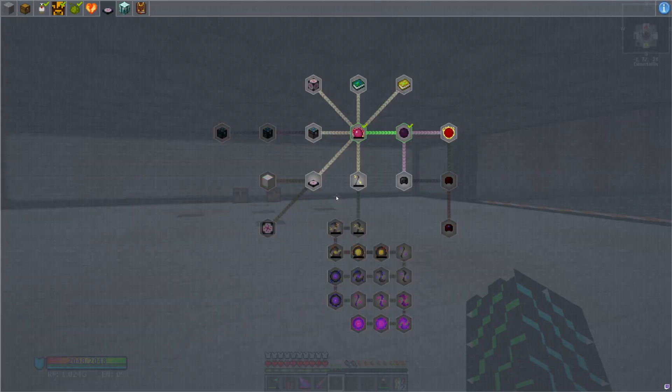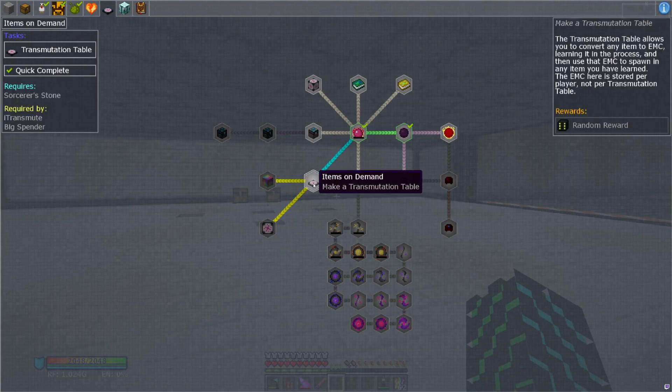The main reason we need to push through and get to this transmutation table is we need to start generating power as soon as we can. When I say power, I don't mean this measly 100,000 RF we have over there — I mean hundreds of millions of RF per tick. The easiest way to do that is going to be with the transmutation table.